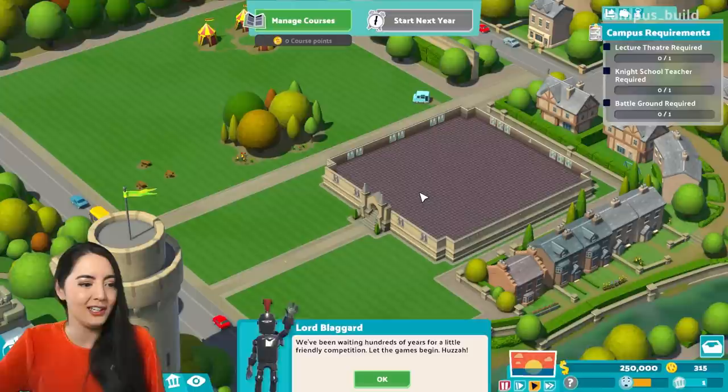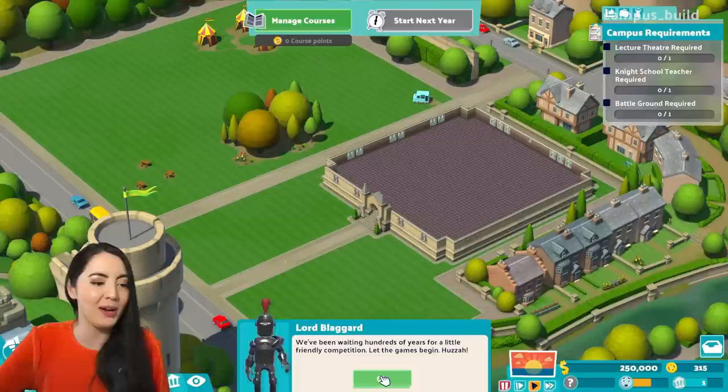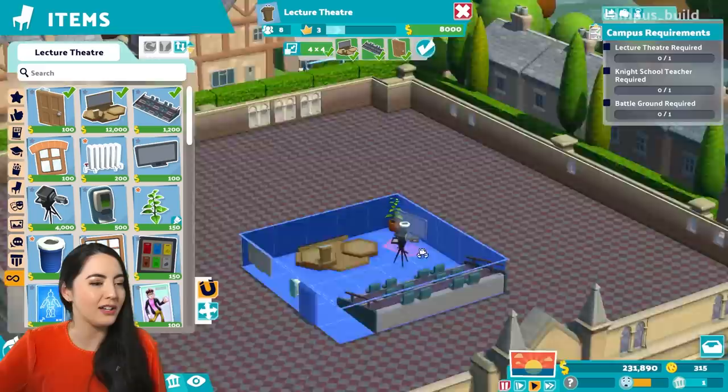We've been waiting hundreds of years for a little friendly competition. Let the games begin. Huzzah. Okay, I know where you're going with this, Lord Blaggard. This is about inter-university rivalry, isn't it? Okay, we're going to start with the lecture hall, like so.